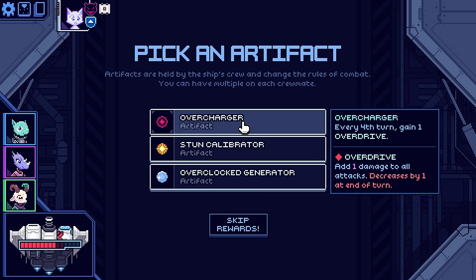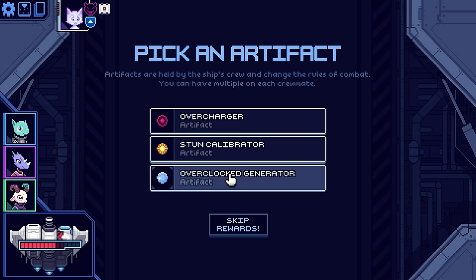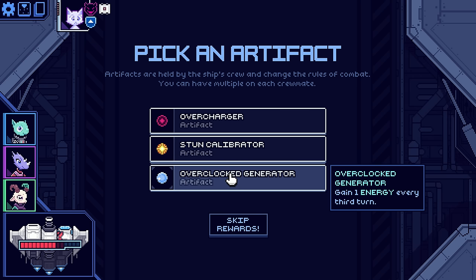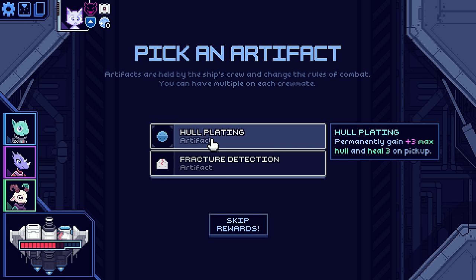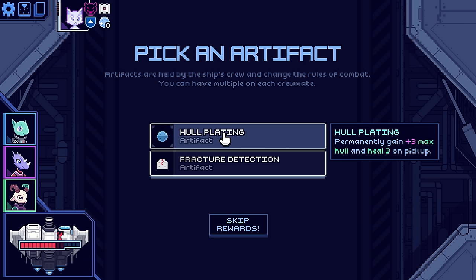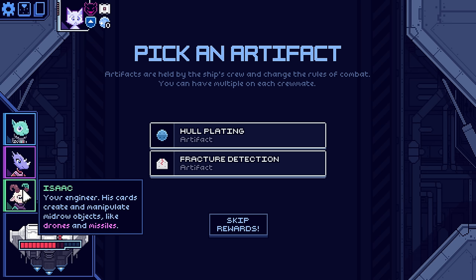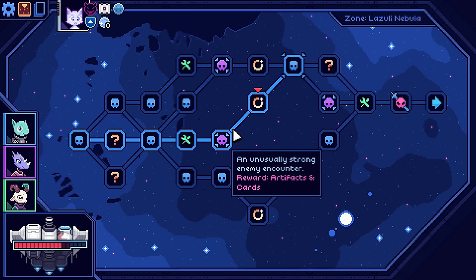Overcharger — every fourth turn gain an Overdrive. After your first attack each turn, gain a Stun Charge, and your next attack is always Stun. Or gain an energy every third turn. I'm going to take the energy play there. Hull Plating, Fracture Detection — one random part is made Brittle. We got that at the end of the last run and it was very cool. But with the increased difficulty and the uneasiness of Isaac's situation and learning him, maybe just taking the plus three max hull and heal right now is the way to go.